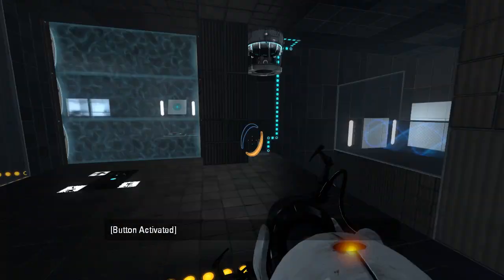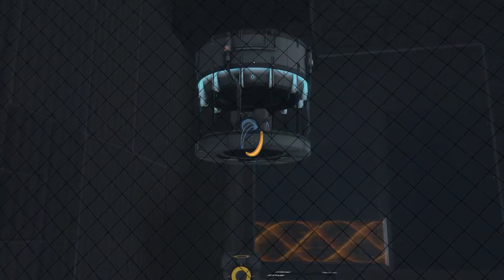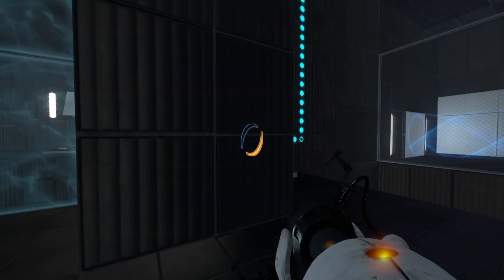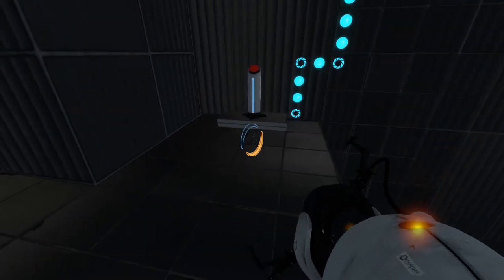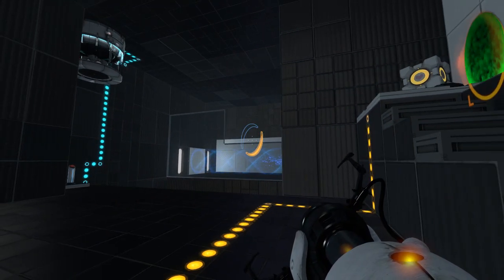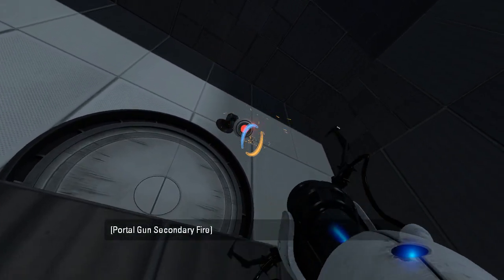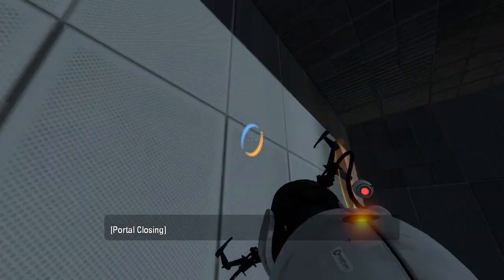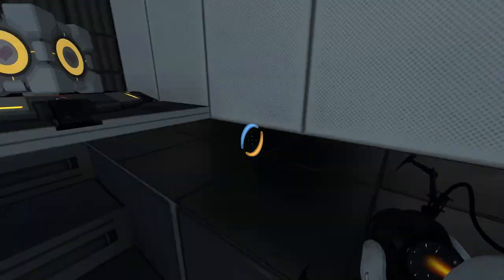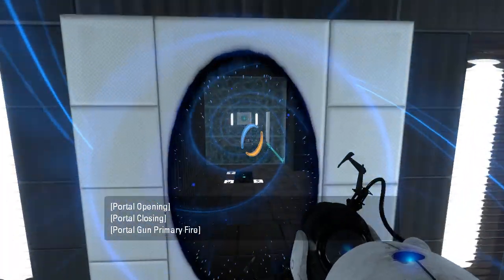Let's put this here and see what that does. Turns off the fizzler. There's also another cube there — it's a regular cube. We have a faith plate that appears to launch us right into that, which we might use for some velocity. This just respawns the companion cube. We have a funnel over there that we can actually get to. Hooray, we got the funnel.